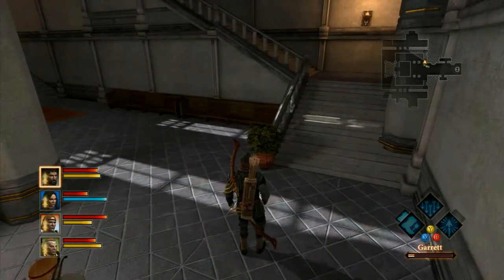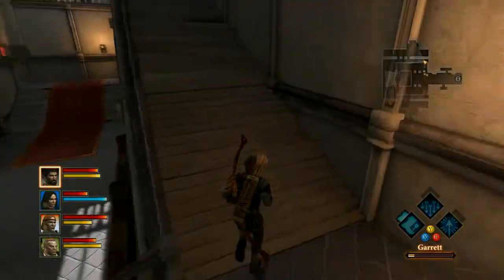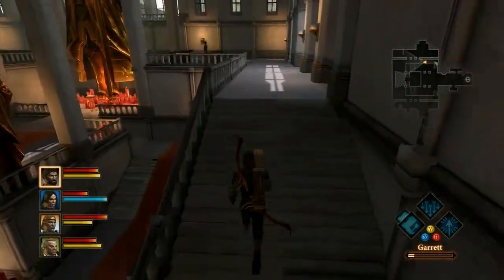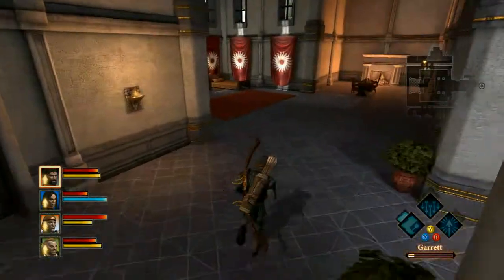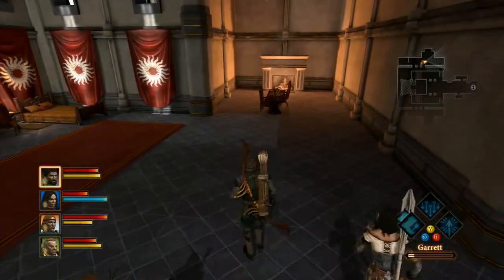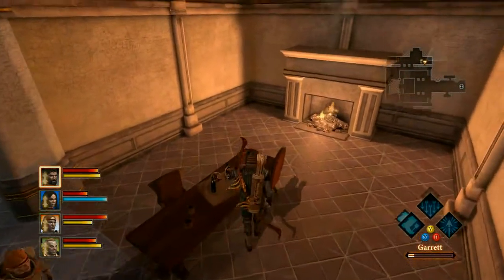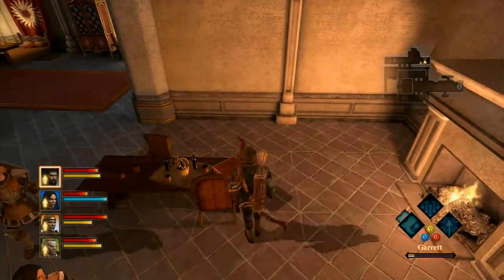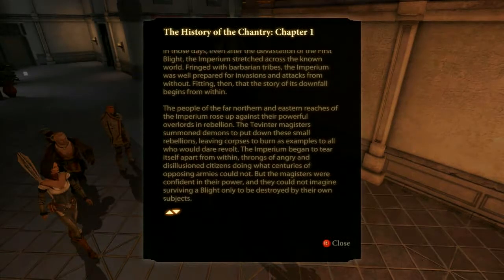In Act 1, just hang a right here and go up these stairs. I like to pause and admire all the architecture — such a beautifully constructed building. Turn a hard right here, and it's on this table by the fireplace. And there you go — this is available at any time. Just come on up here, take the book, learn a little something. There's number one of four.